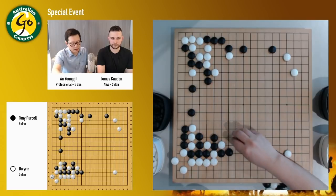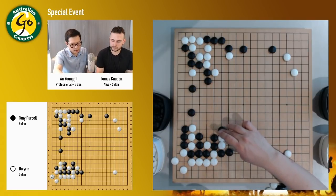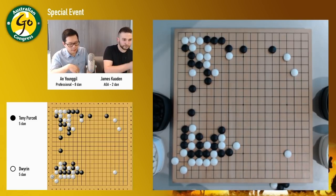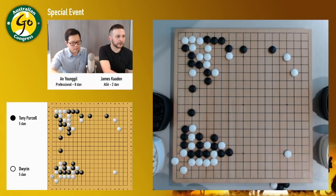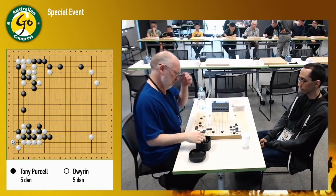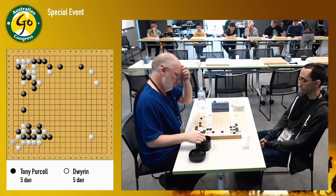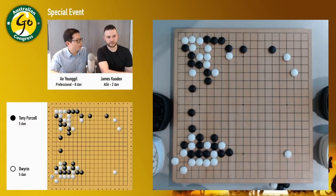Because now I can push up here, and probably black needs to go this way. But there are some bad aji here, as you can see. Let's have a quick look at the player's room and see how they're looking. They look like they're having a bit of a thought. It looks like maybe Tony doesn't seem to like the situation here.